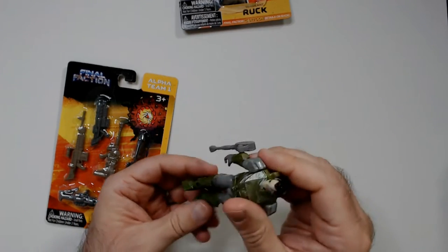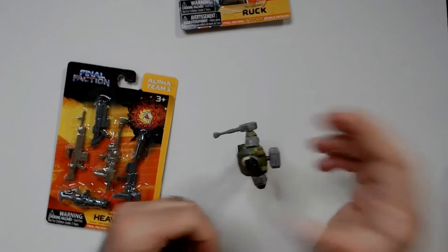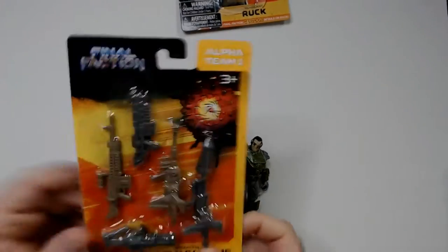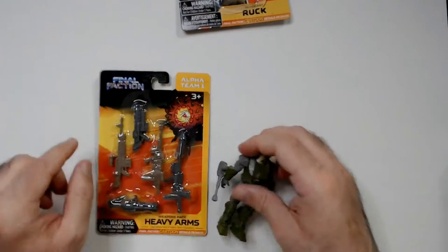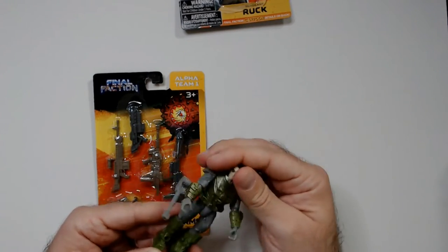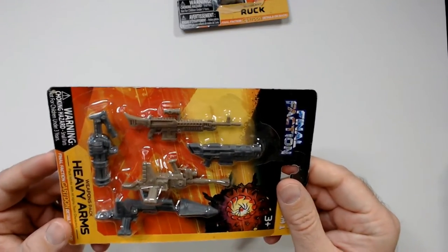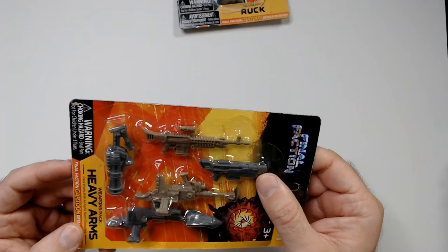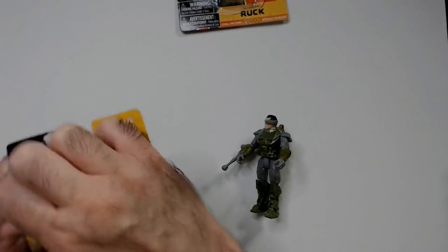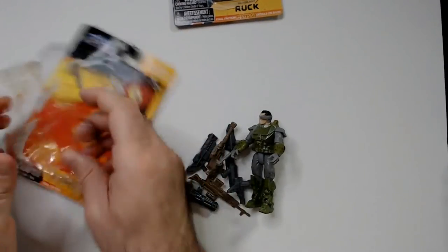This is pretty good - pretty whipping if you can control it. It's not moving your arm right. So this is Ruck, Alpha Team One. Maybe some heavy weapons to help him out. We got a gray - that doesn't look good. I think we'll see if the accessories work with the characters.